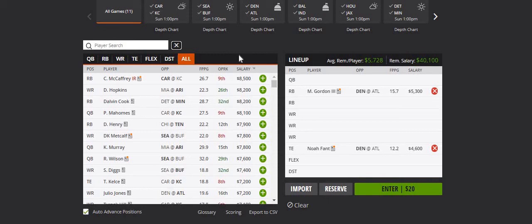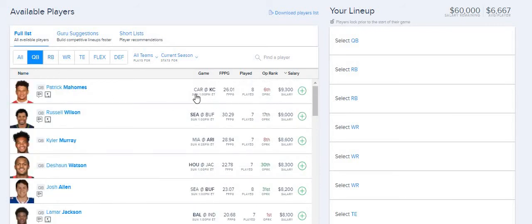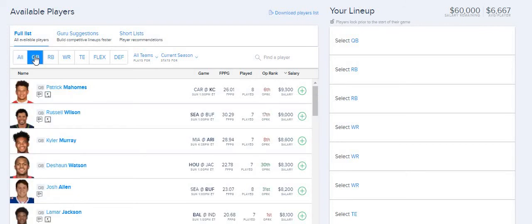Now for FanDuel — if I already picked guys for DK and I'm picking them for FD too, I won't repeat the full analysis. For quarterback on FD it's the same group: Wilson, Watson, Herbert, Ben, and Mahomes of Kansas City. Basically the same quarterbacks I like on both DK and FD.